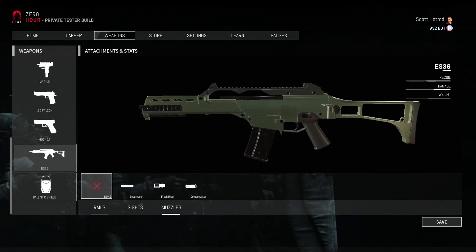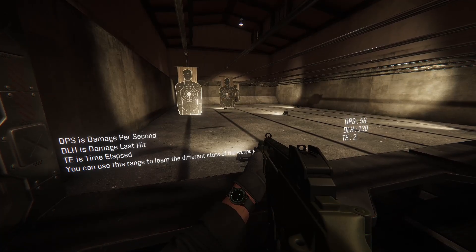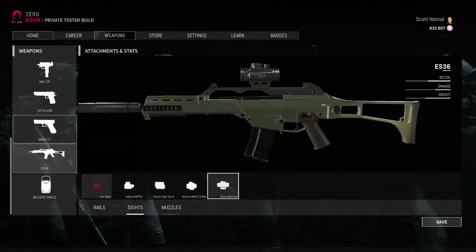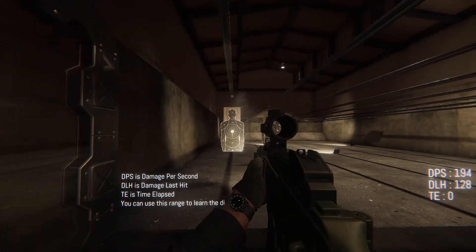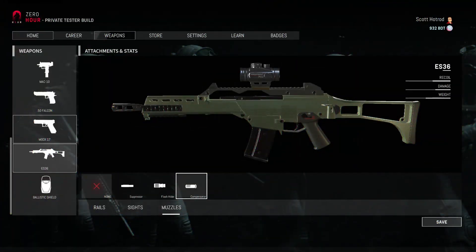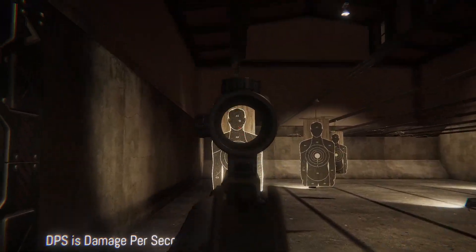We're gonna start without any mods and see how it goes. We're doing 130 to the head and 30 to the chest. Then we try with the silencer and the red dot: 127 to the head and 27 to the chest. With the flash hider and the same red dot: 128 to the head, 28 to the chest. And with the compensator and the same red dot: 127 to the head and 27 to the chest.